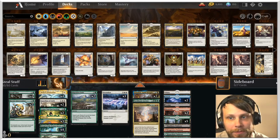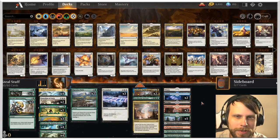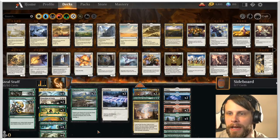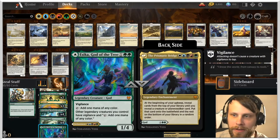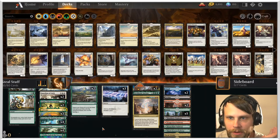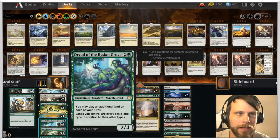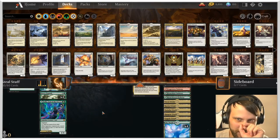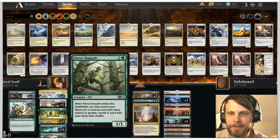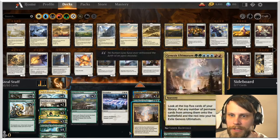What's going on everybody, and welcome back to some more historic gameplay. Today we are trying out a very interesting deck — this is a 'steal stuff' deck and it runs all five colors, which is really fascinating. It's obviously base green-white but splashes into everything, especially with the Prismatic Bridge. The Dryad of the Ilysian Grove essentially makes all of our lands whatever we want them to be, and then we also have the World Tree playing a similar role.